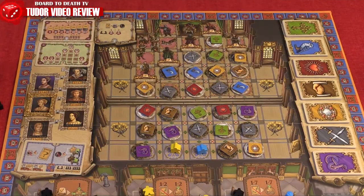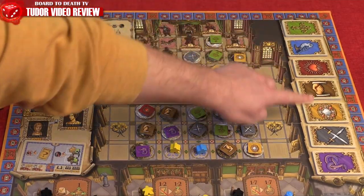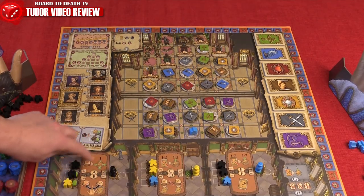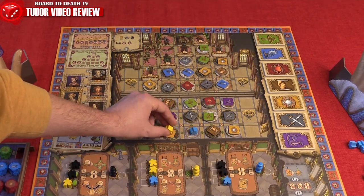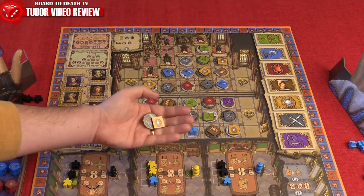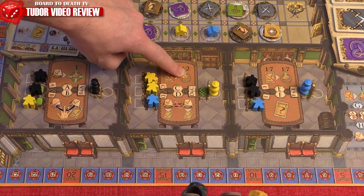Actions in this game will deal with either courtier movement in the court, gaining cards, and using rings. Movement in the court will have you place and move courtiers, usually from the bottom up. Depending on the chamber action you took, it might require you to discard faction cards matching the space you want to move into, or have the ring's color matching it.